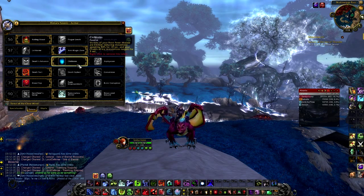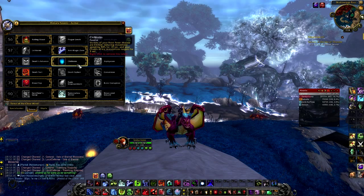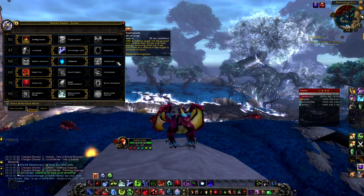On the third tier of Talents, I've taken Chilblains at the moment — that's for fights where you're off-tanking and kiting adds. You can also take Death's Advance for the mobility, and Asphyxiate on fights with certain adds that can be stunned, which is very good if they are stunnable.